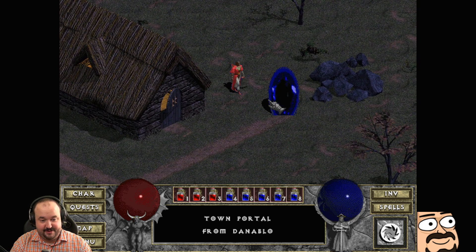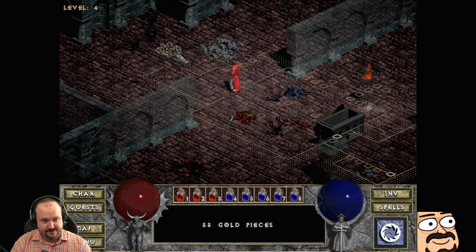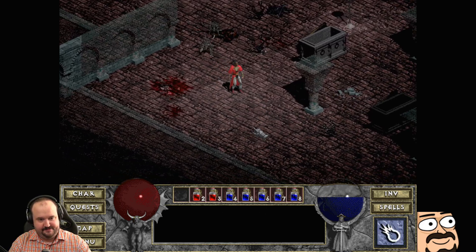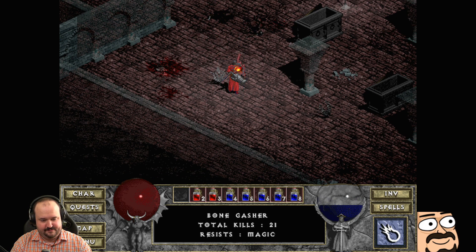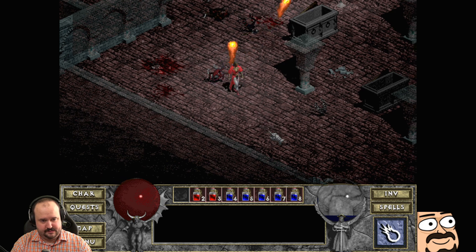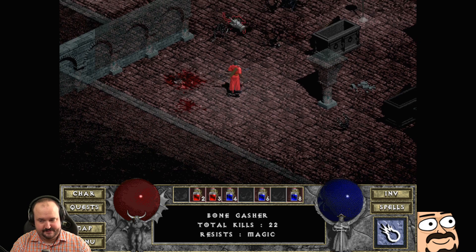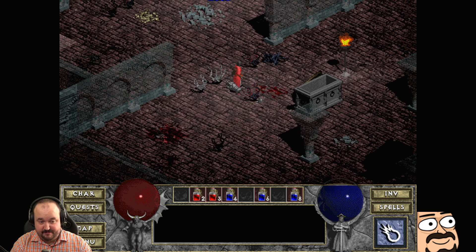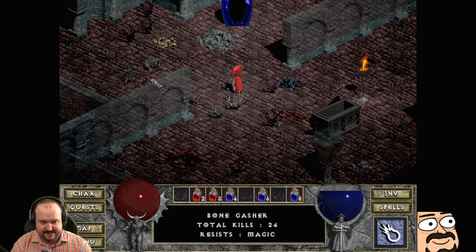We identified the amulet — it's the Amulet of Light Radius 40%. If this was a modern day game I could go into the store and buy some gold and give me that extra boost I need to unlock it.